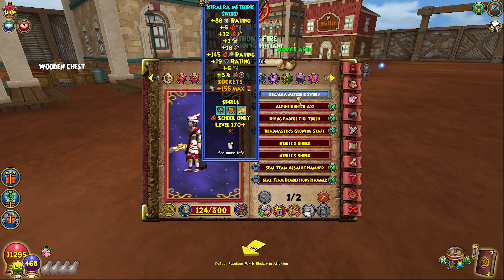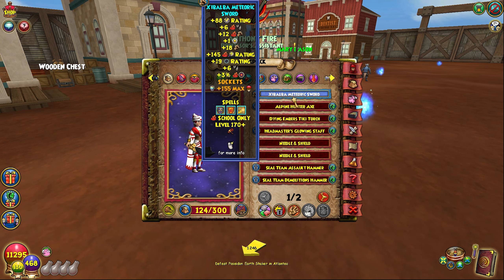I still use the Shababa Wand on all my classes because I just prefer it as a whole. You're more than welcome to go farm it from the Azteca Raid. If you don't want to farm the Azteca Raid and want to spend money, you can open the Fairy Pack in the Crown Shop — it'll have the exact same stats. However, I would hold off on that just because we have new gear around the corner and there might be better wands.